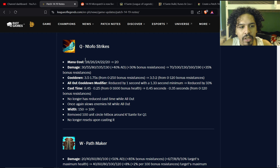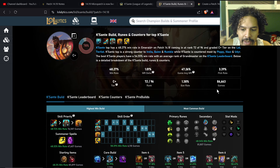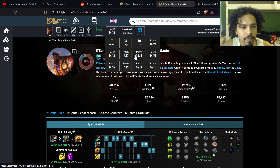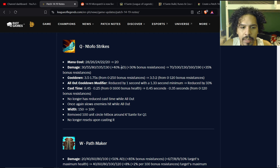Now the Q, Ntofo Strikes: the mana cost used to be 28 scaling down to 20 at rank 5, now it's a flat 20, which is very good — especially because biscuits no longer grant mana based on missing mana, making this kind of necessary. The Q base damage used to be 30 to 130 flat while having 40% of your total AD. You never used to get bonus AD outside of baron and stuff like that, but adaptive force runes or baron would increase the Q damage.